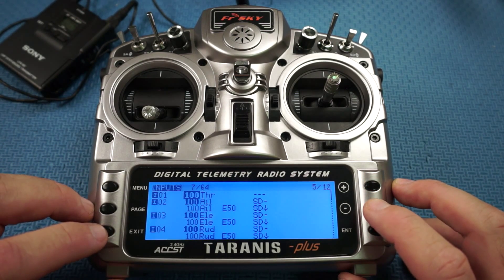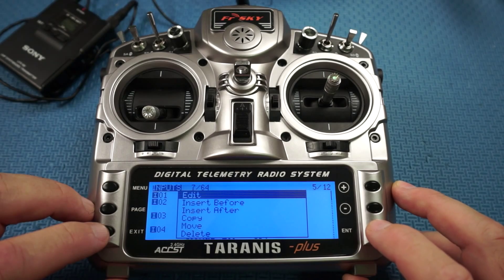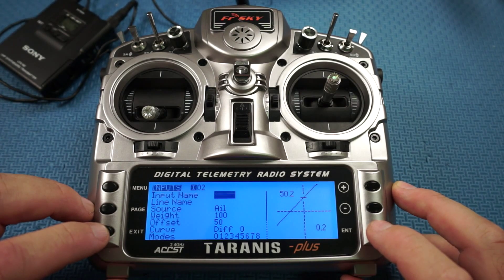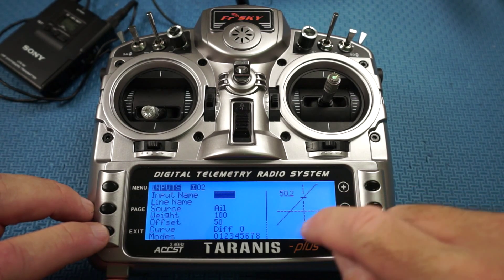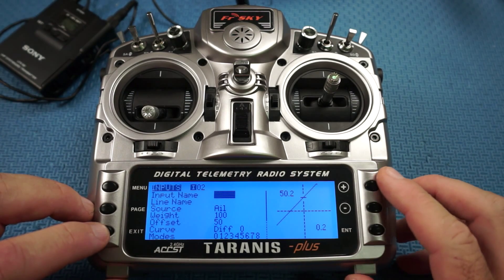Now we're going to go down to the Aileron, which is number two, and have a look at that. I've got that on 150 and you can also see the offset of 50. The line is above — that's very important and I'm going to show you why in a minute.